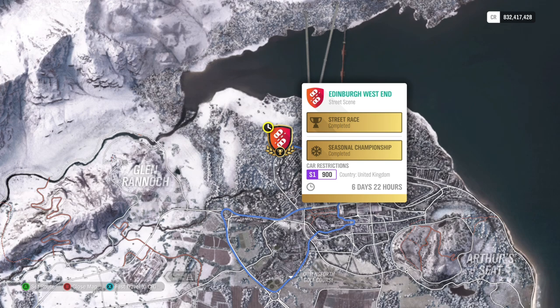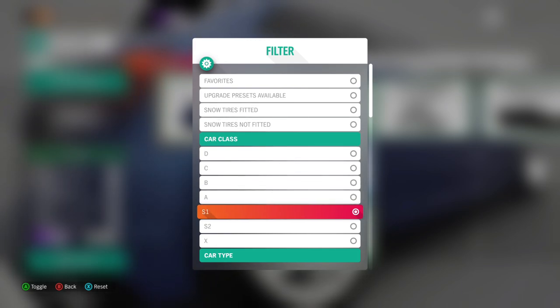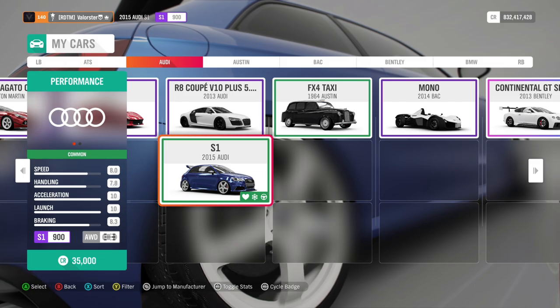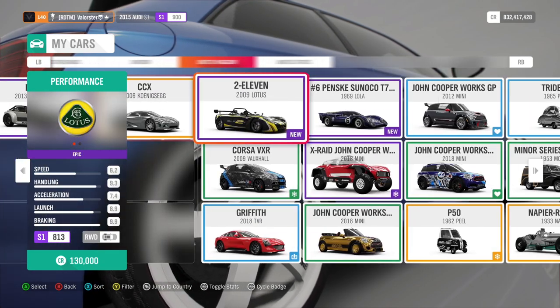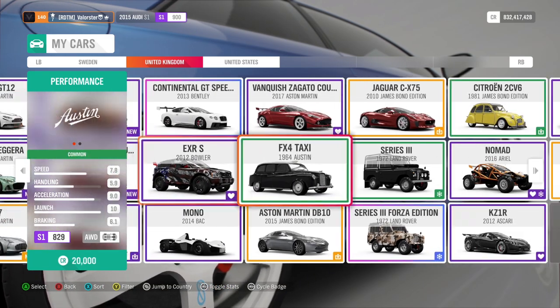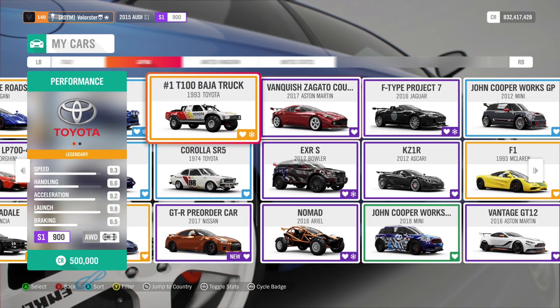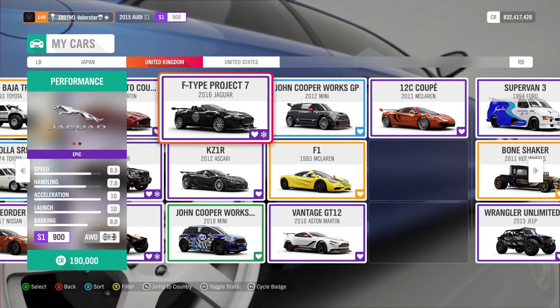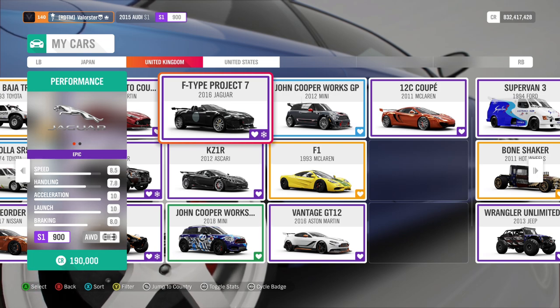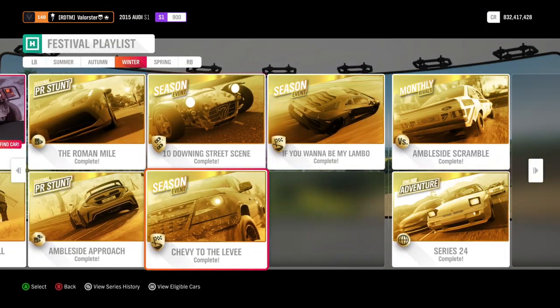The Downing Street Scene championship requires an S1 900 car from the United Kingdom. Filtering by S1 and UK, we have a lot of cars to choose from. The car I took is one that's mostly forgotten — the F-Type Project 7. It's actually a very, very good car: very fast and very good in handling. From this championship we win the Caterham R500 First Edition.